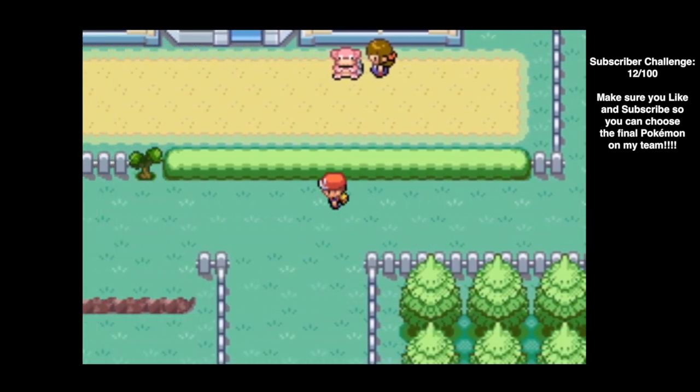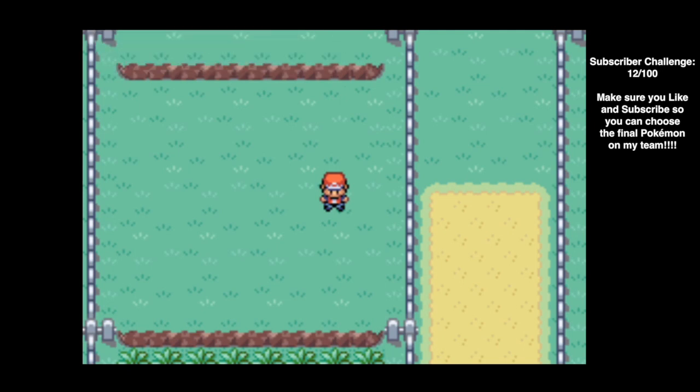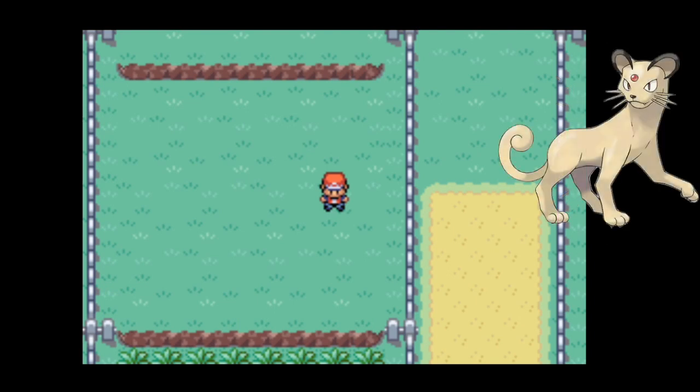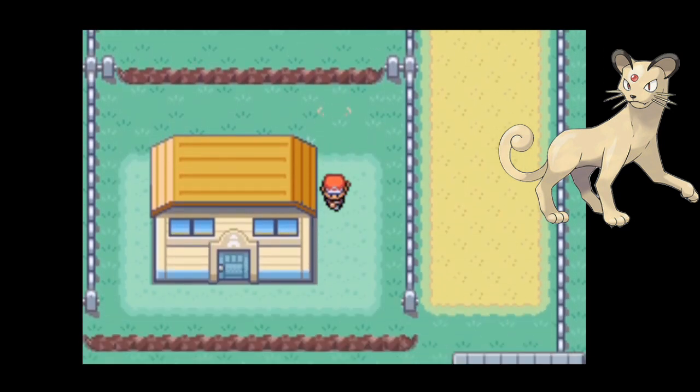Moving on down to Route 5, there's one new Pokemon we can catch here: Meowth, a normal type that evolves into Persian. You may remember the talking Meowth from the anime — it's probably the only thing you remember Meowth for, because this is not a good Pokemon. Persian is decently fast but has awful other stats and no real good use in this game. There are dozens of better normal types, though we might catch it as an HM slave.